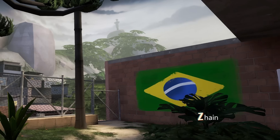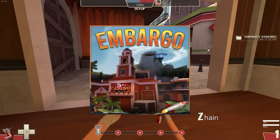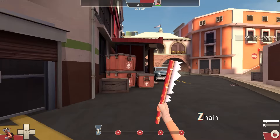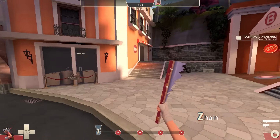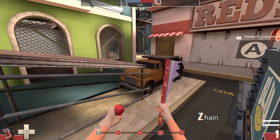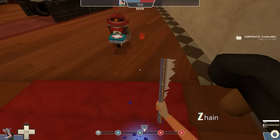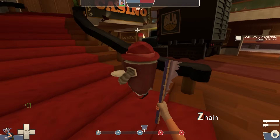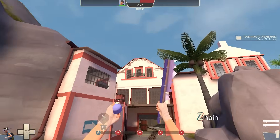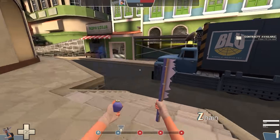Favola is a capture the flag map set in the middle of a neighborhood in Brazil. And finally, Embargo — one of the best maps I've ever seen. It's a v-script payload that features over 100 new assets, with a new in-map soundtrack, new voice lines, and many things you can interact with. The payload system also changes according to the checkpoint. It's a very interesting map and we hope to see it added to the game soon.